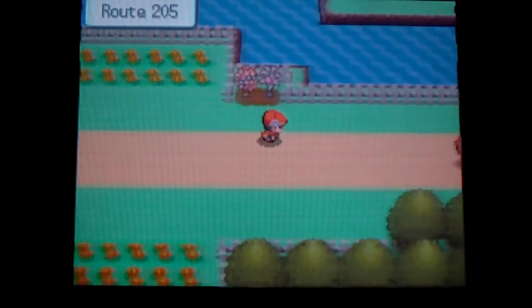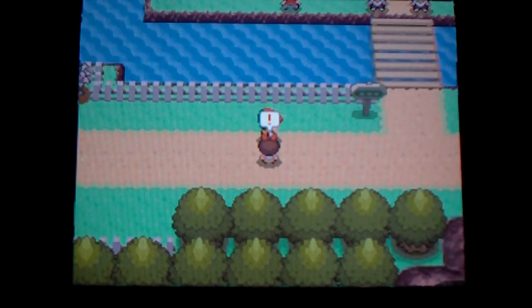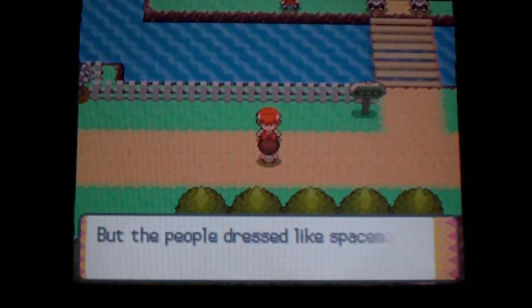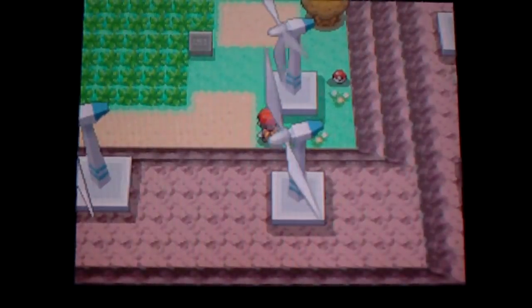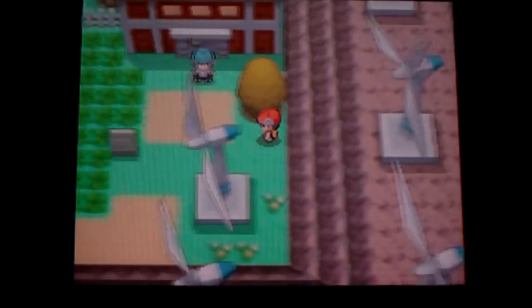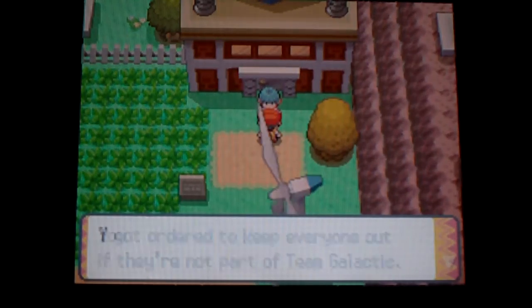If you go over here you'll see a little girl standing here and she'll tell you about these evil bullies named Team Galactic. This guy up here - let's use a Potion - and this guy is a pain in the butt Team Galactic member, and you'll have to battle for the key to get in there.